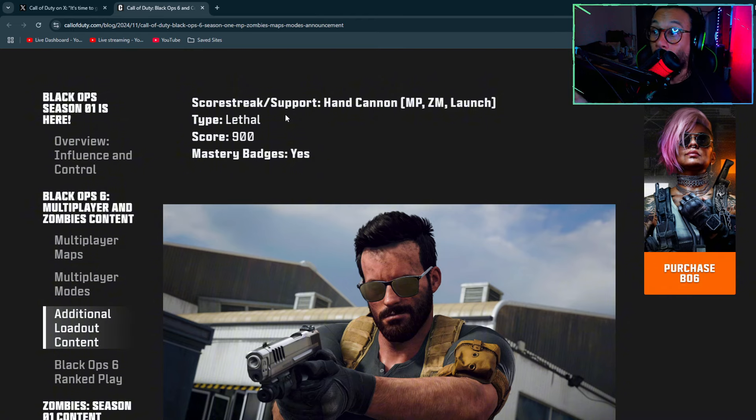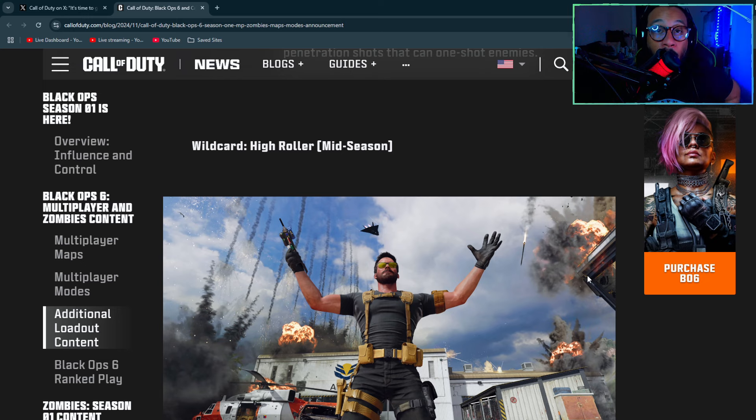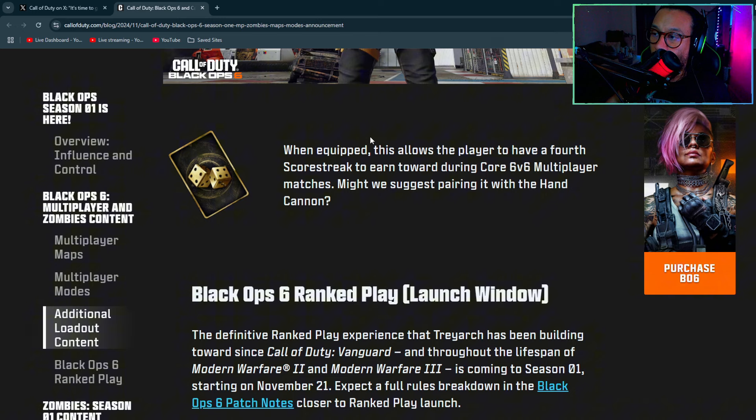We're getting a new scorestreak called the Hand Cannon, available at launch — it's a lethal scorestreak requiring 900 points. Basically a pistol that one-shots no matter where you hit them. We're also getting a new wildcard called High Roller at mid-season, which allows the player to have a fourth scorestreak slot to earn toward during core 6v6 multiplayer matches.